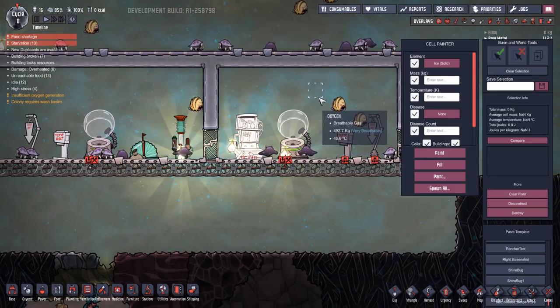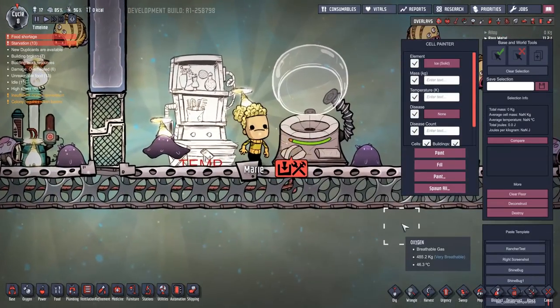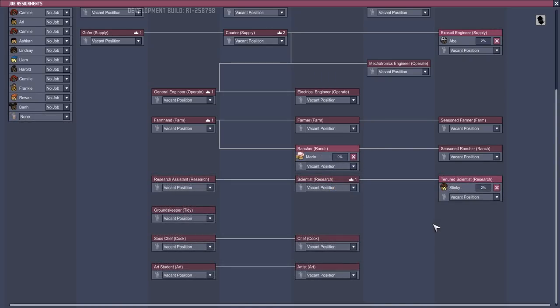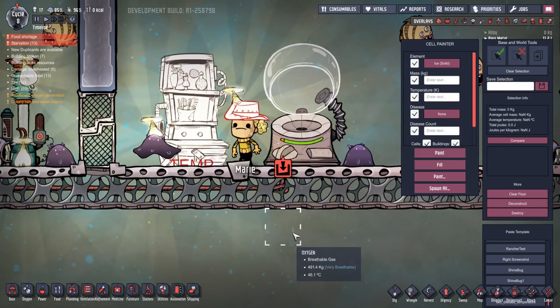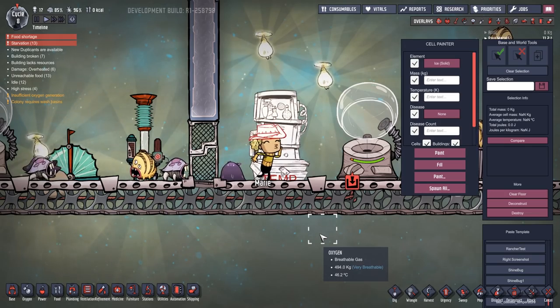I'm going to use the debug menu — control F2 — to drop somebody in. We've got Marie. Going back to the job screen: rancher. Marie has been picked as a rancher and she immediately gets the hat because we're in debug mode. I did have a job board here if she needed it, but she doesn't, so Marie is now able to get to work.